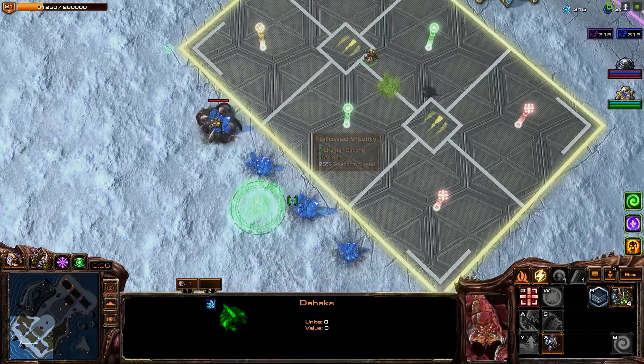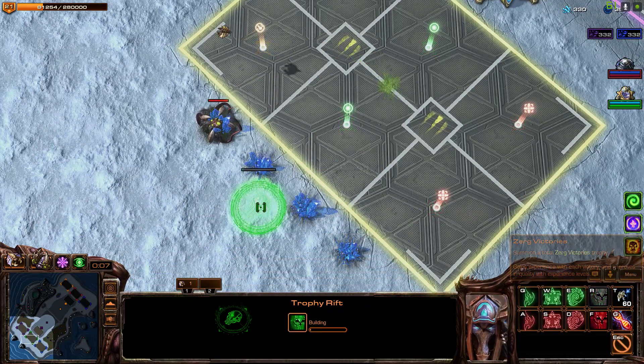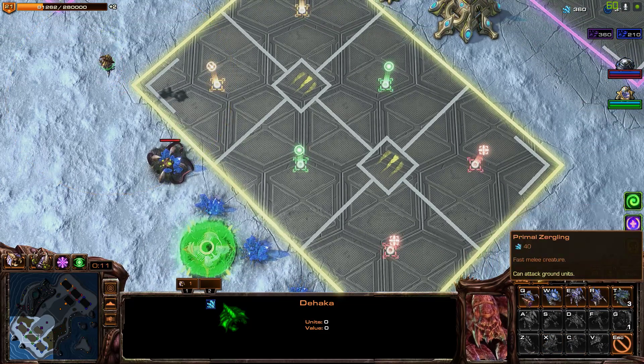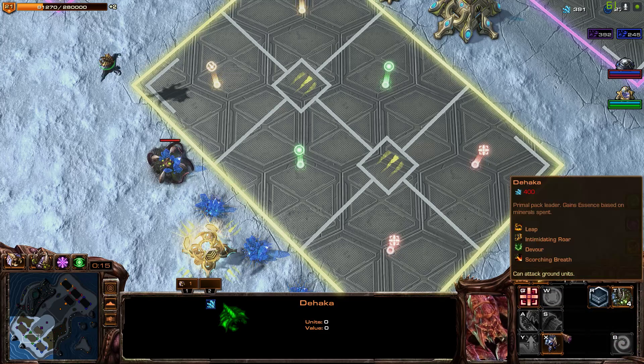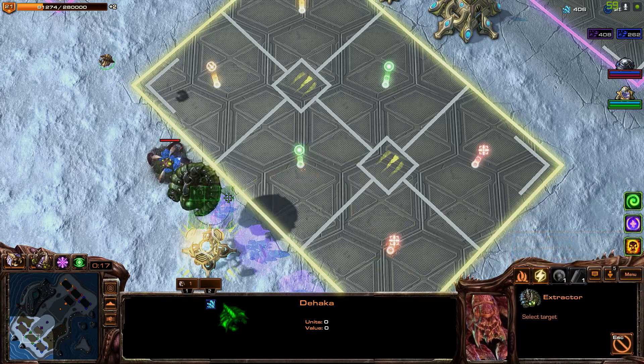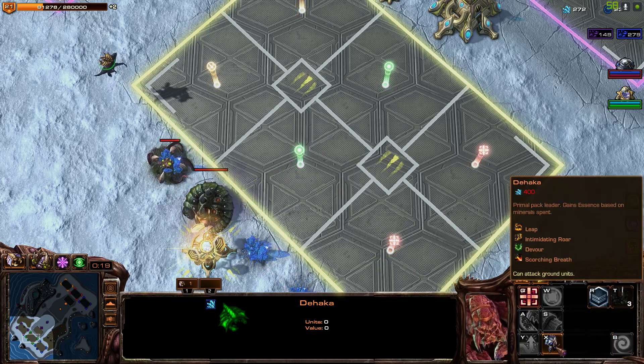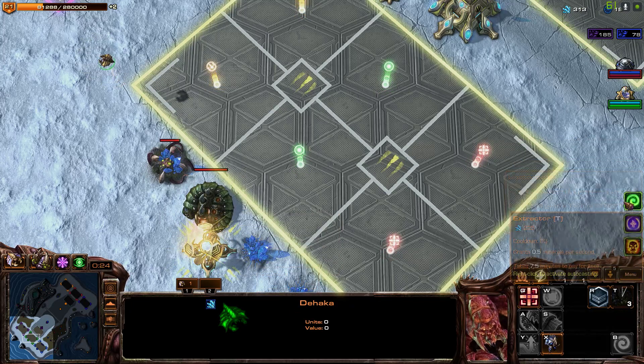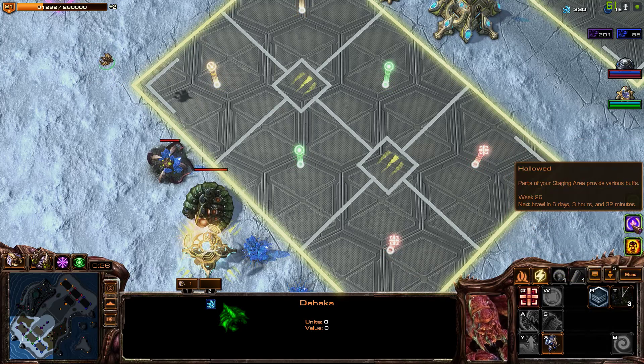Alright, we're going to get our trophy kill down, we are going to get the Haka down. Oh, there he is. Let's get our gas. We'll save up for the Haka. What do we have for buffs? We have a single aura. We have Hallowed — parts of your staging area provide various buffs. Okay, this is going to be interesting.